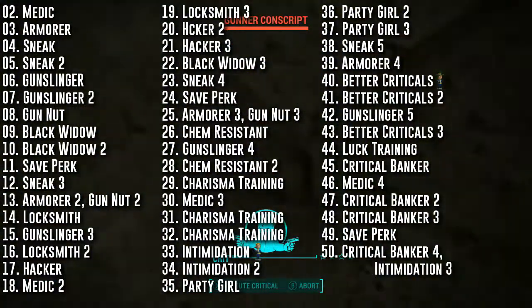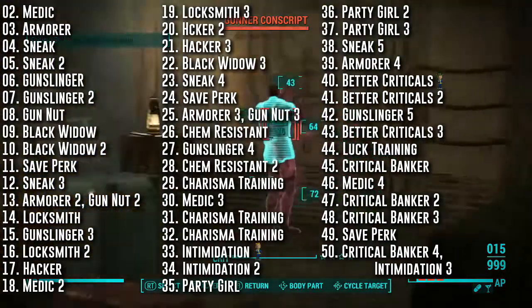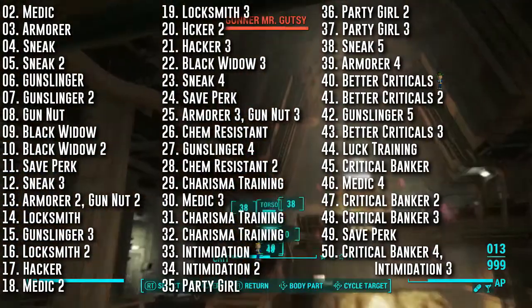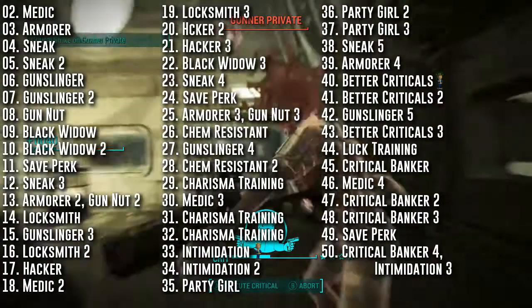The primary weapon for this build is the Deliverer, so Gunslinger is our primary combat perk. Gunnut is used to upgrade our pistols. We're only taking 3 ranks because the highest requirement for the Deliverer is the 3rd rank. You can buy some mods from Tinker Tom, but I'm not sure if you can get the highest level mods.